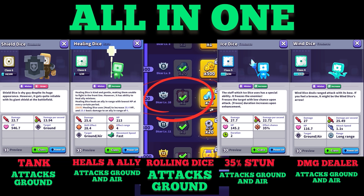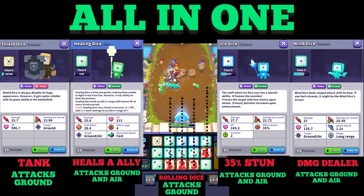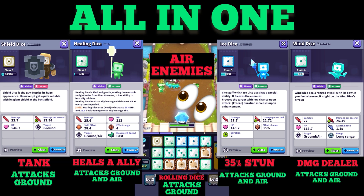You get the rock dice from the class 10 reward at 600 trophies. I prefer the rock dice much more than the electric dice. If you take the rock dice, try always to place one on each row from left to right so that it hits as many enemies as possible. But you must always watch your opponent — if he tries to counter your rock dice with air enemies, then you must merge it away.